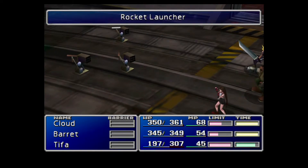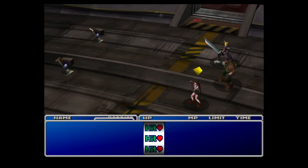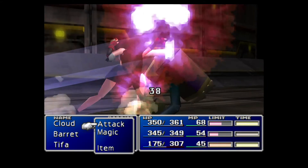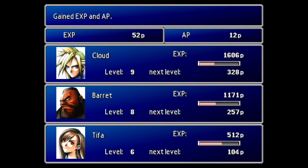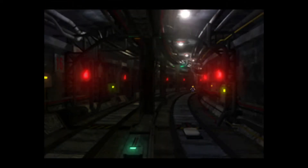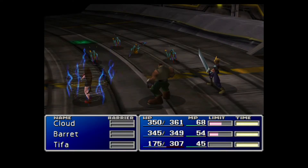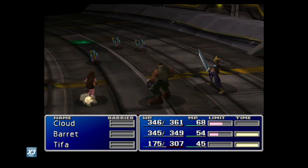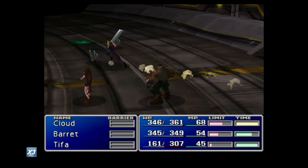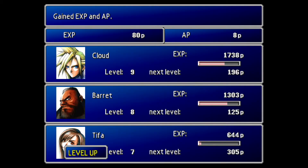Miss me — how did that rocket miss? There we go. The way Tifa's limit breaks work is a little bit different than everyone else's. Basically, everyone else has four different levels of limit breaks. For her, she just learns new moves and it adds a new reel to the roulette each time. Each reel does a different attack with a different assortment of hit, miss, and critical hit.